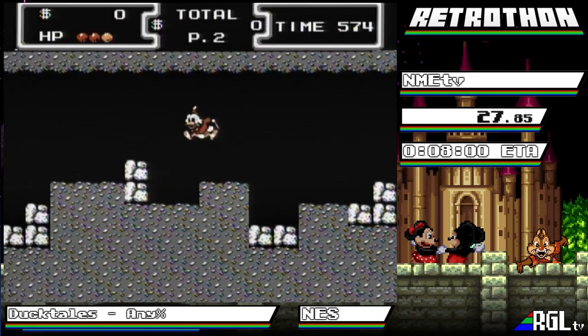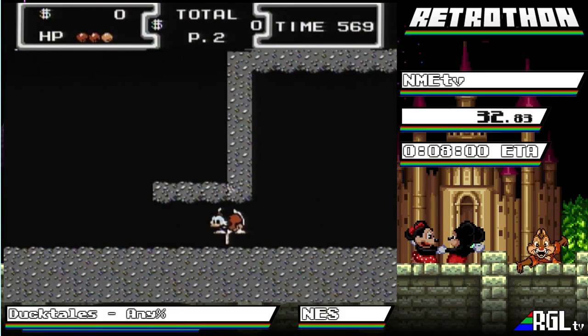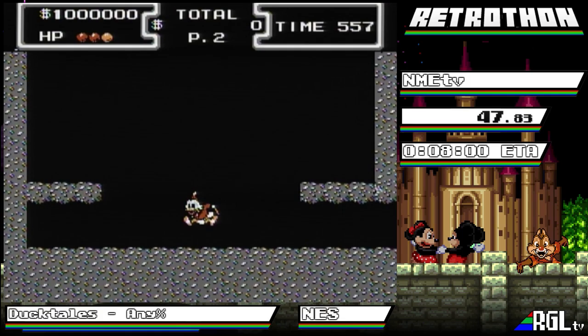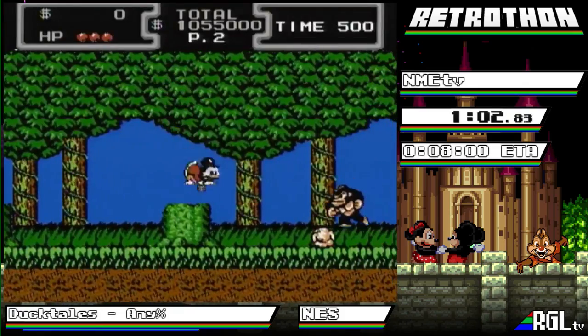We don't need a health refill right now because we have two hits per bubble of health and we have two bubbles left. We just boosted through the part where you're supposed to go find a remote control to control Gizmoduck, but that takes a while. We have to go through the whole rest of the moon stage — it would be really nice to listen to this wonderful, maybe top five songs of any NES game. But instead we beat the stage before the moon theme really gets going. It's so good.